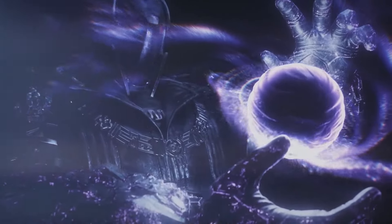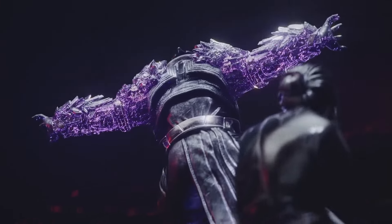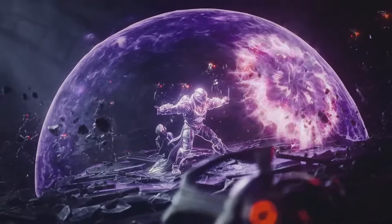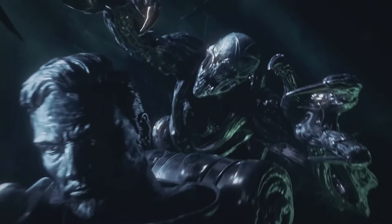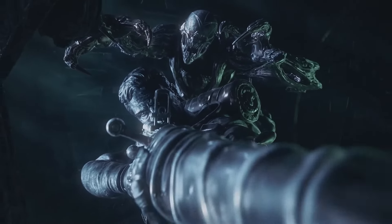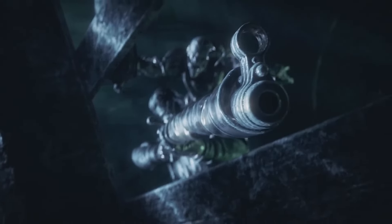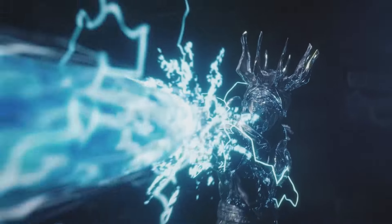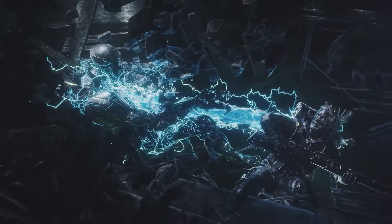Spirit of the Filaments — casting an empowering Rift grants you Devour — paired with Spirit of Harmony, final blows with weapons matching your super's element grant you super energy. Spirit of the Necrotic — damaging combatants with your melee poisons them, and defeating a poisoned enemy spreads the condition — paired with Spirit of Starfire, grenades recharge from empowered weapon damage, with empowered weapon final blows granting more energy. That's going to be a very interesting combination.